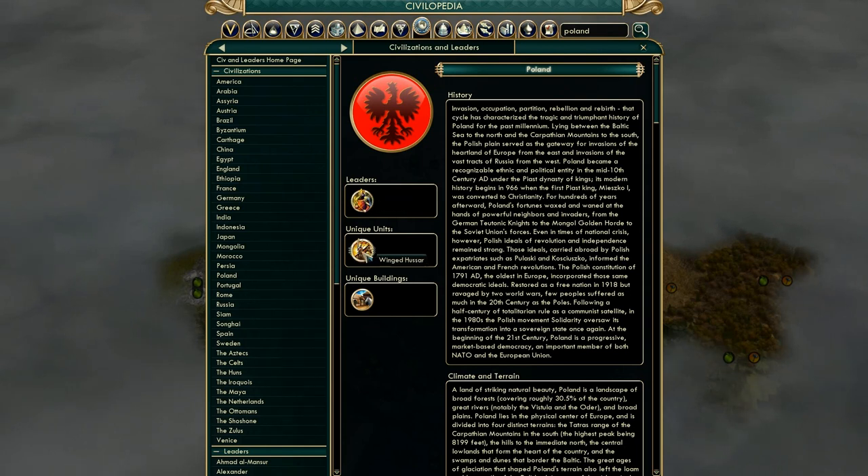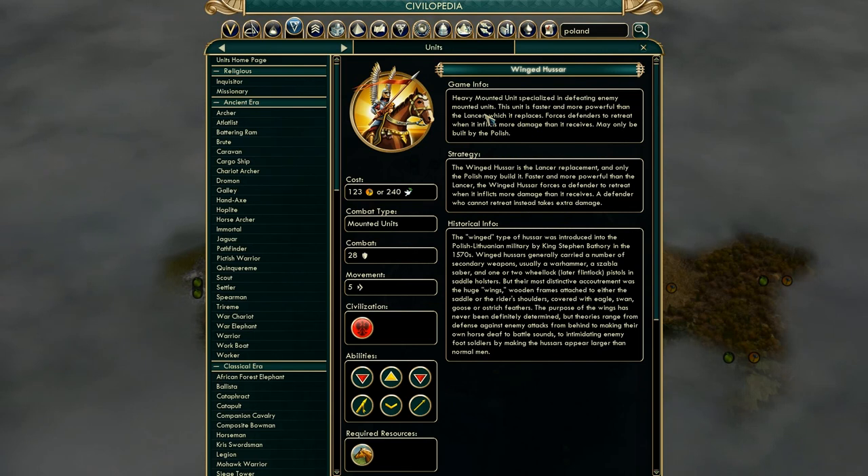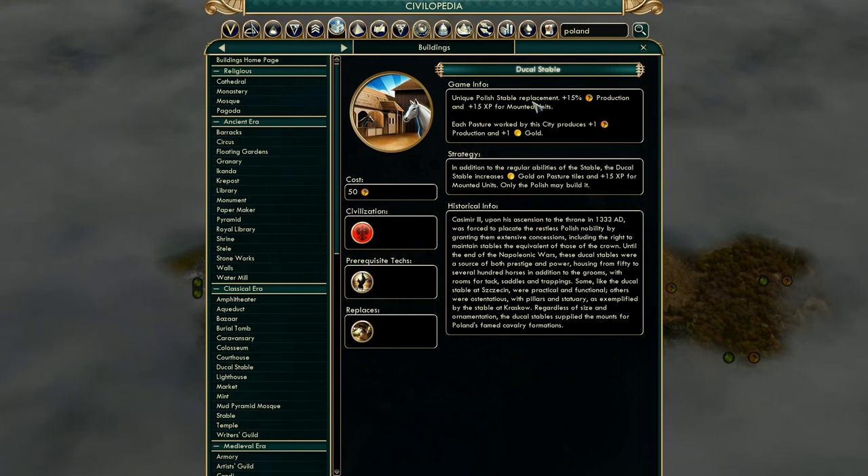Poland has a unique unit — let's look at the Winged Hussar. It's a heavily mounted unit specialized in defeating enemy mounted units. It's faster and more powerful than the Lancer, which it replaces, and forces defenders to retreat when it inflicts more damage than it receives. May only be built by the Polish. So if it does more damage to the other player, they're forced to retreat — pretty interesting. It replaces the Lancer, which is a very offensive unit, not very defensive at all.